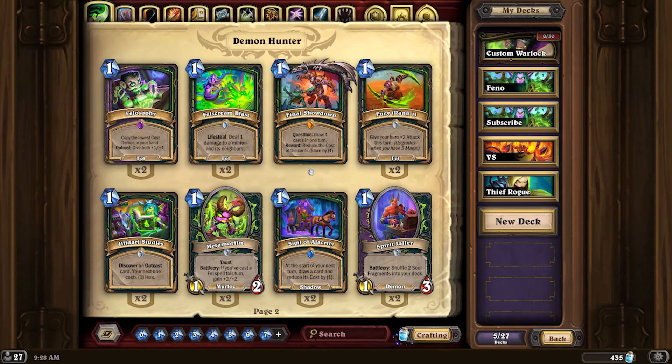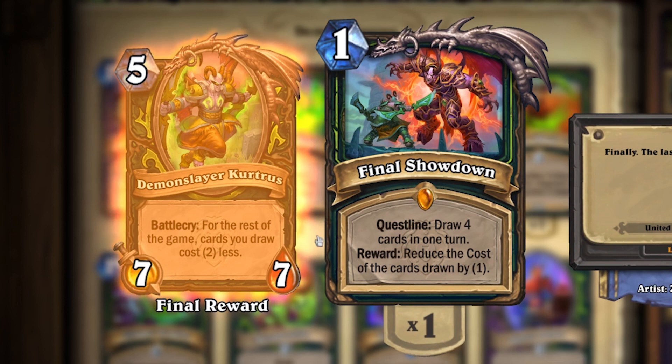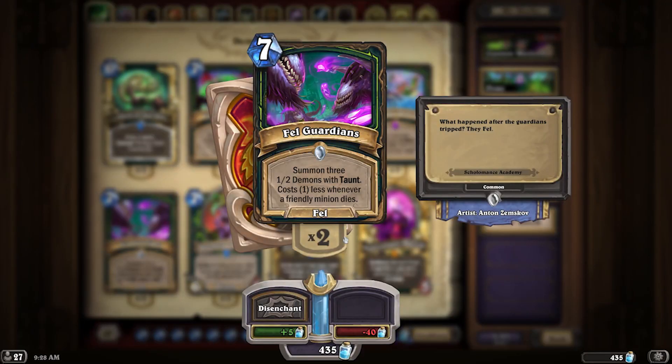If you go to the Hearthstone card collection and you look at a quest, it will showcase the final reward of that quest. So for Final Showdown, Demon Slayer Kurtis is there and we know exactly what it does. But this isn't the case for every single thing like this. If a card generates a certain type of minion, you actually can't see it in the card collection manager until you play it in game.